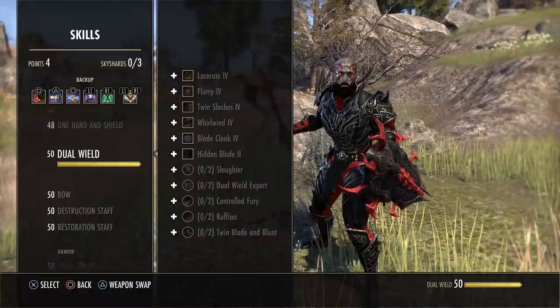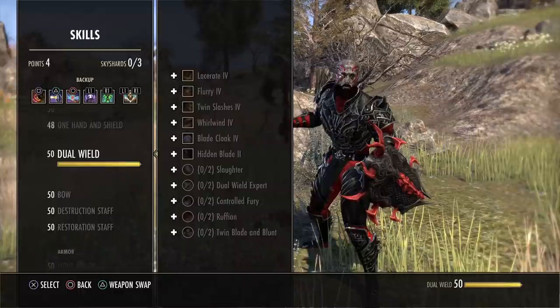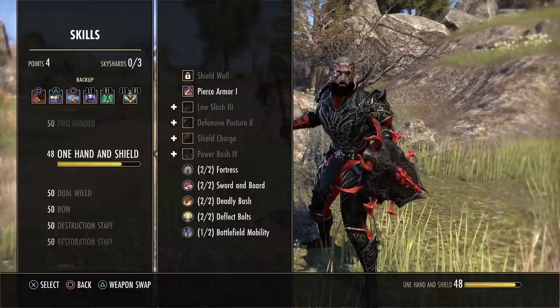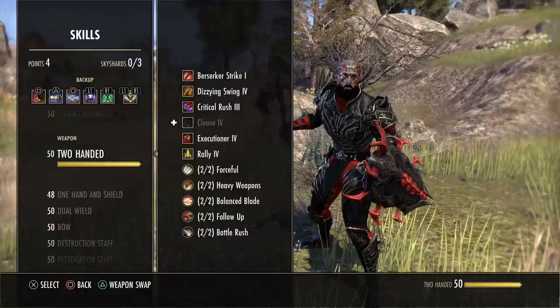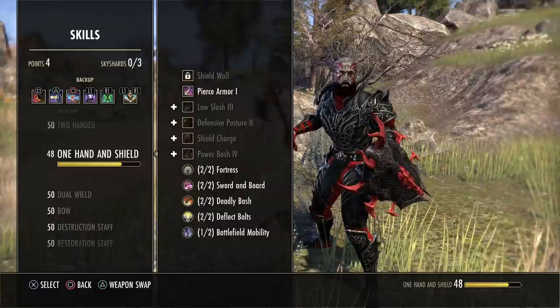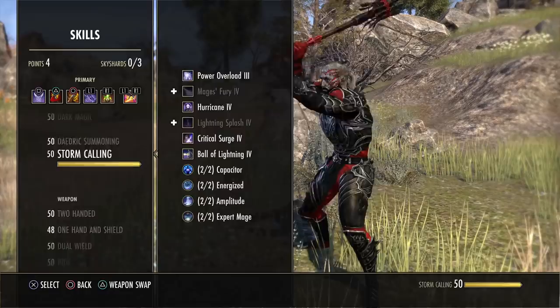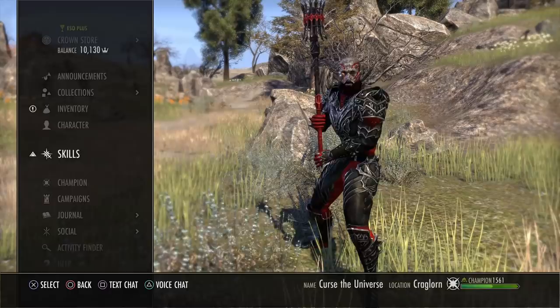For weapon skill lines: if this is your first character, I suggest leveling Dual Wield and Bow first since you'll do a lot of PvE, farming, questing, and learning the game. After a few weeks, I suggest leveling Two-Handed and One-Hand and Shield. That's what I run currently on my Stamp Sork — I think it's the best. The main weapon skill line is your Two-Handed, because that's where all your damage comes from.